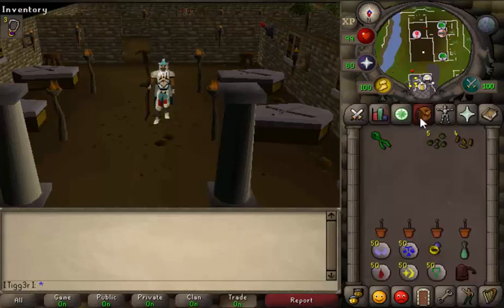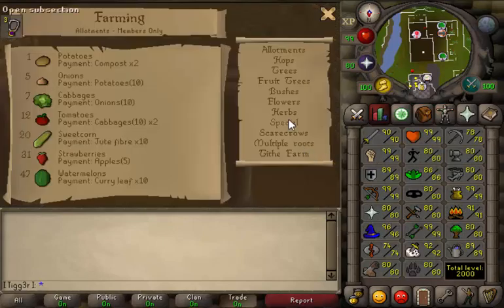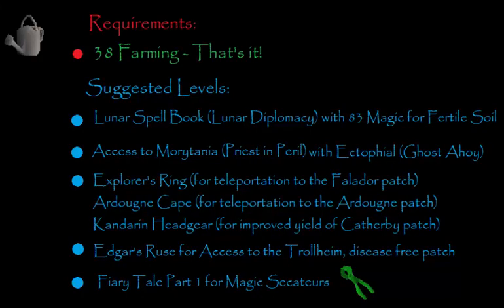What you're going to need is level 38 farming to grow Toadflax. That would be the first requirement, or the highest requirement basically, is 38. And then for flowers you will also need 26 for Limpwort. So if you have 38, you're good to go. The requirements for this money making method is 38 farming — that's all you're going to need.